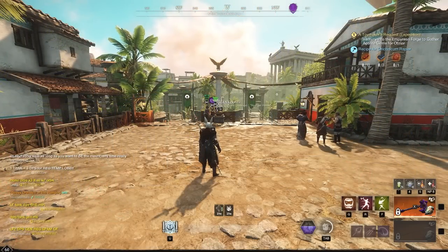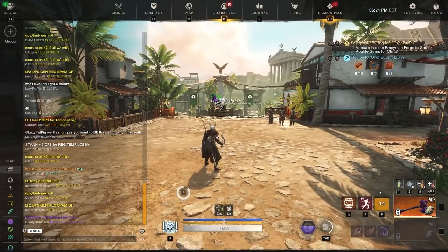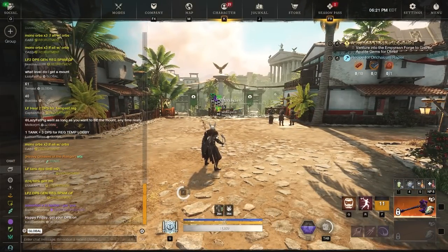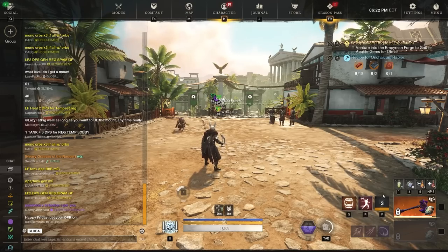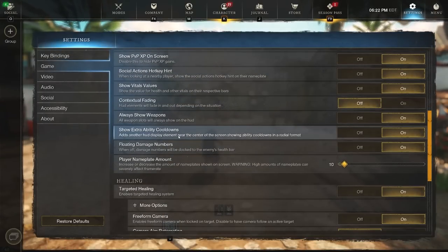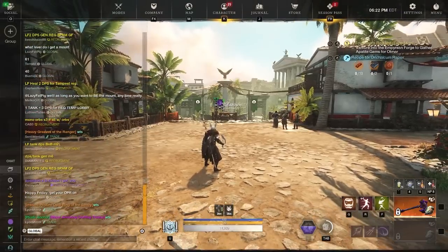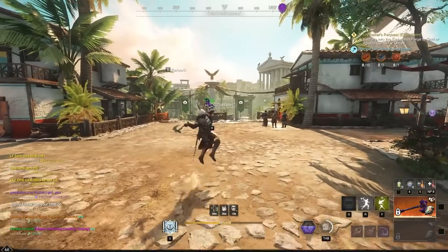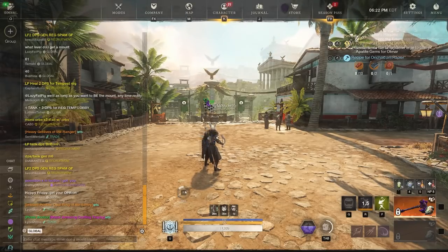The next tip is related to cooldowns. Whenever you use an ability, like say I use social distancing here, the cooldown shows up on your ability bar, but you can also have it show up in the middle of your screen — you can see the little radial menu counting down. This is very helpful in combat; it's much easier to see than looking down at the ability bar. To activate this, press Escape, go into Settings, go into Game, and then find the option that says 'show extra ability cooldowns.' Turn that on and you're going to have the extra cooldown displayed in the middle of your screen.